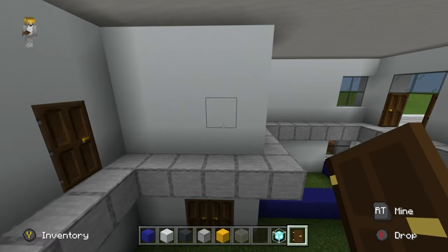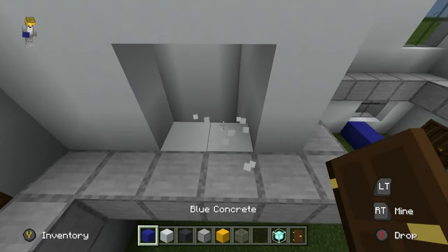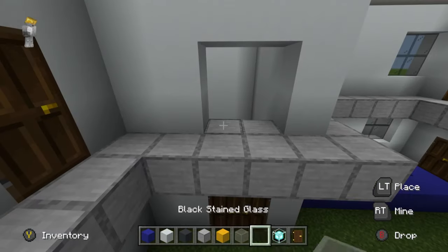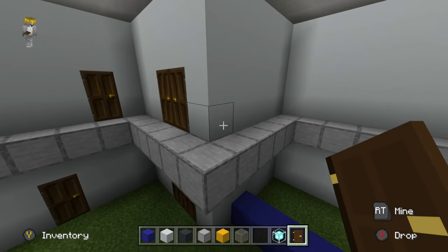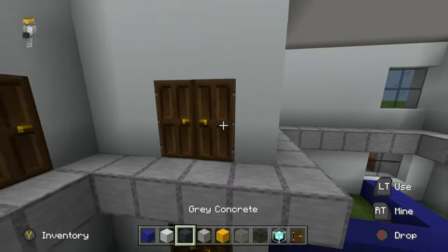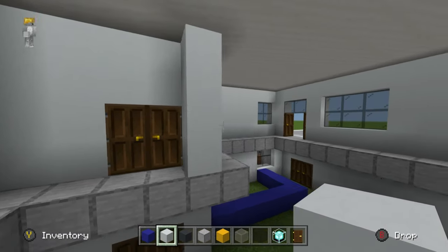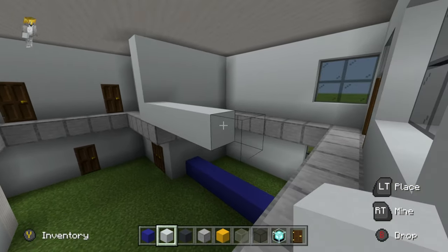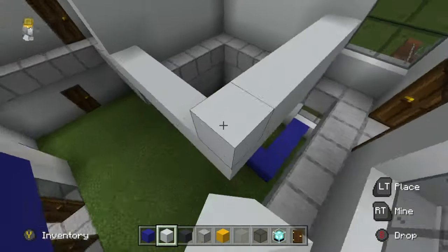Before we tackle that, I also want to add where the office is going to be. I'll place a row of white concrete right next to the entrance to the second floor and extend it to the right by six — pretty much where that window ends — then join it like this, joining all of the rows.